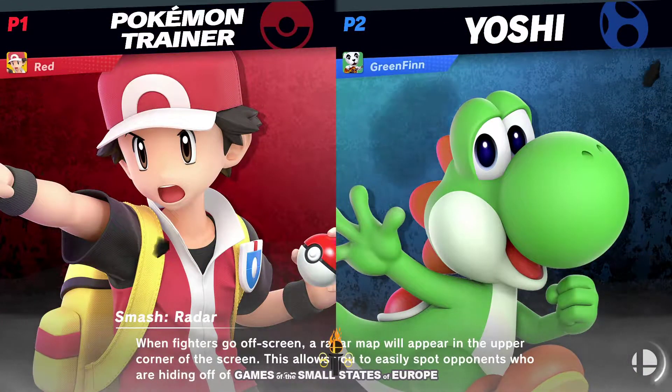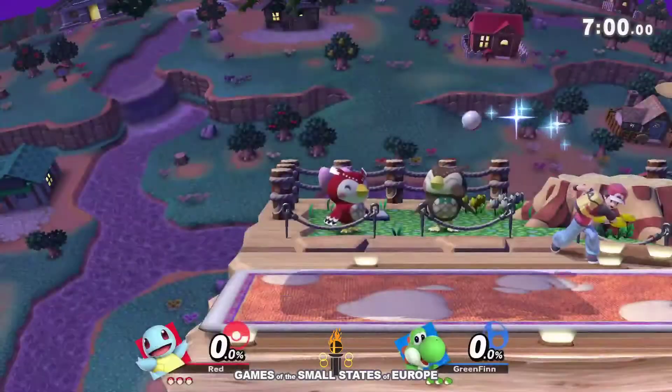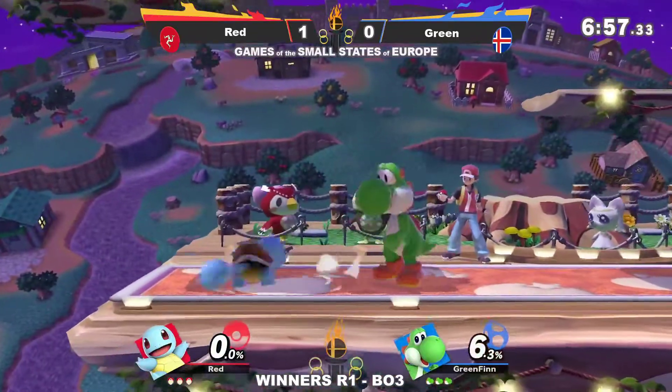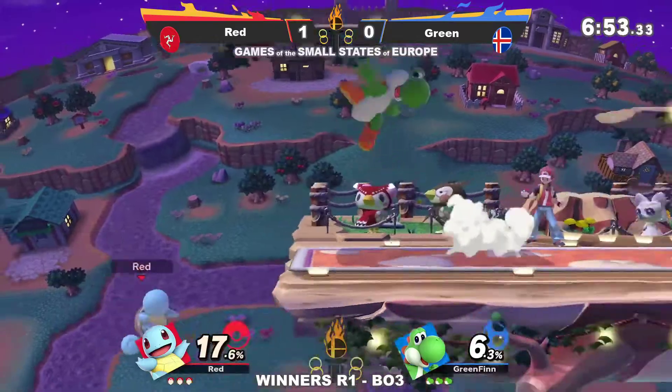You're going to start seeing Green pull back on those aerial approaches and start feinting in — and that's what Red needs to be looking for now. Red knows that when Green's going to approach, if they're smart, they're actually going to be feinting or mixing in some things, and getting the read on when those feints will happen could help Red pull even further away.